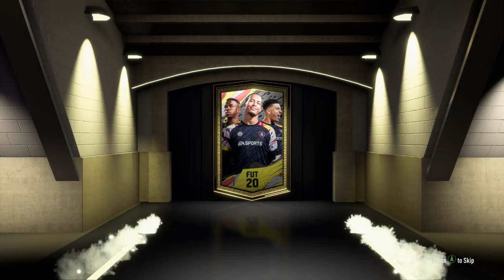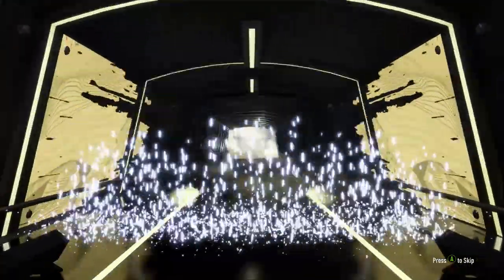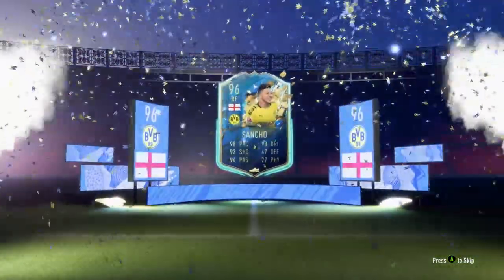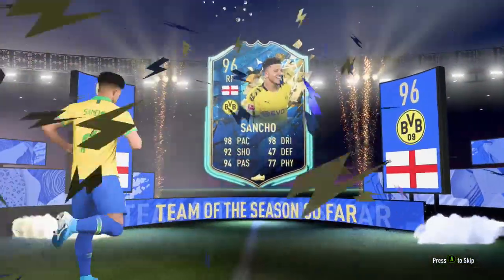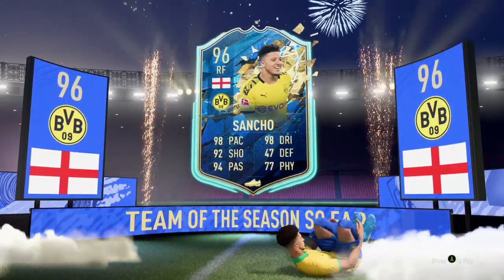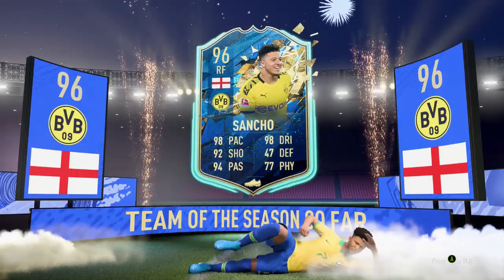So for this pack, can we get someone decent? I'm expecting probably one of the worst ones, because my luck lately hasn't really been that great, to be honest. What's it going to be? Okay — I've got a tradeable Sancho! I can sell my Sancho, gets me 400k, so that basically gets my coins back from the pack. Not one of the best results, but also not one of the worst ones — I'm happy with that.